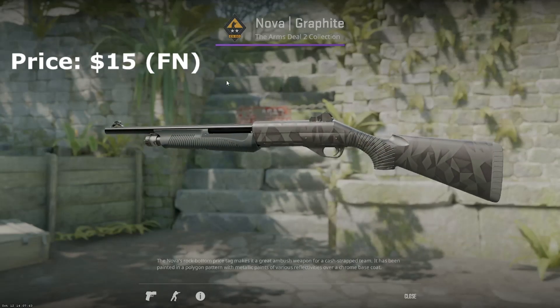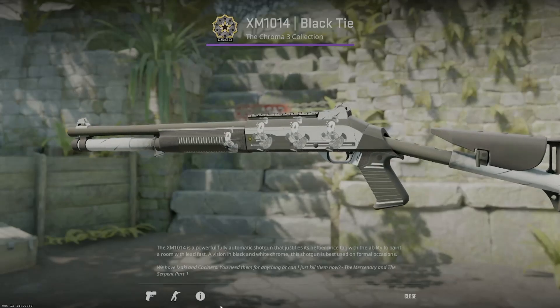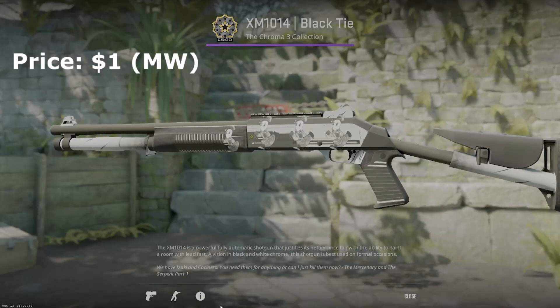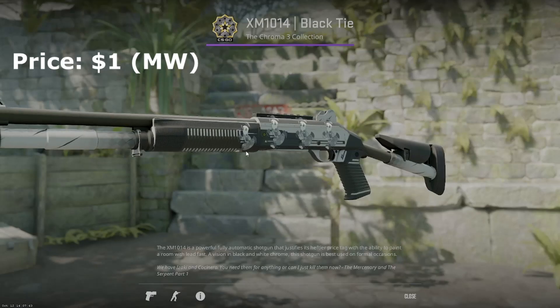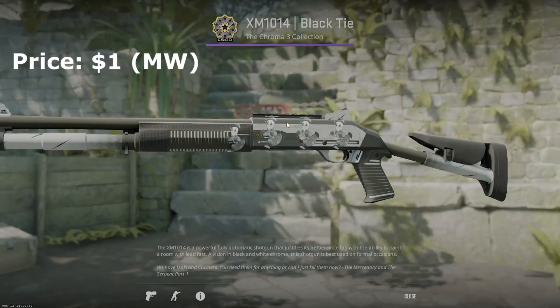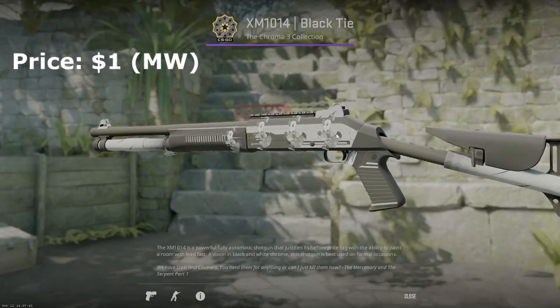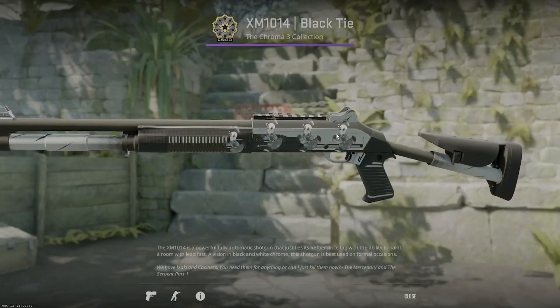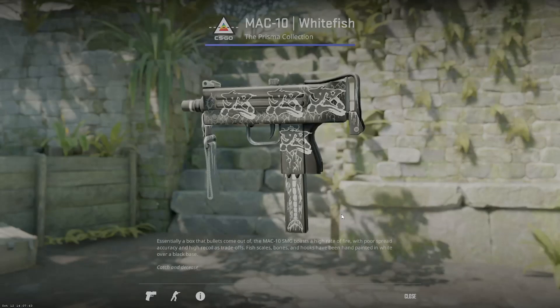For the XM, there's only one skin you really want — the black tie. It fits perfectly in the black and white inventory. I love the black and white faded squares on it. I actually bought this one with the speedy t stickers already on it so I didn't have to waste money on stickers, and I think it has a lot of potential for some pretty cool crafts as well.